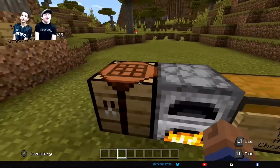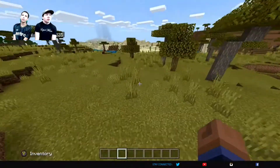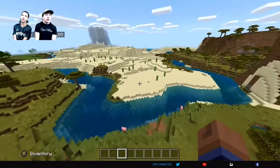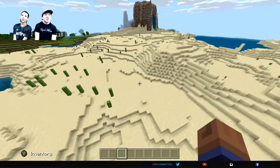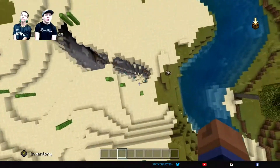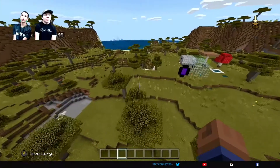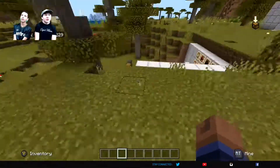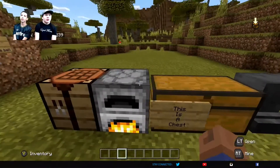We're just gonna harvest sand — I would use a shovel to get a lot of sand at once, but if you don't need it, then yeah. So basically you're just gonna harvest the sand and put it in a furnace like we did just a couple seconds ago, and you're just gonna let it smelt out, which is why we're wandering around, because it takes so long, and it should just turn straight into glass.